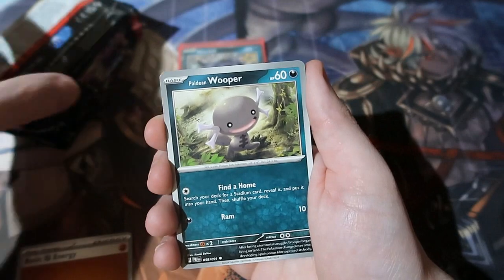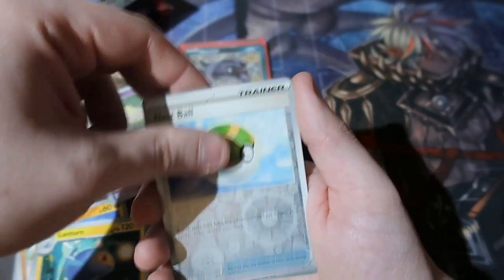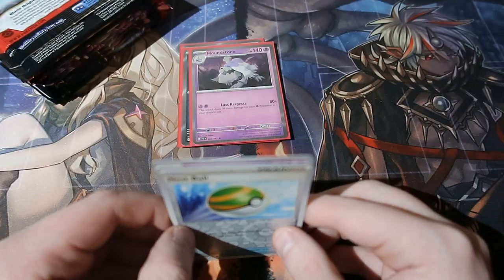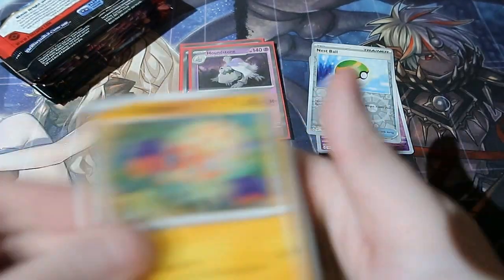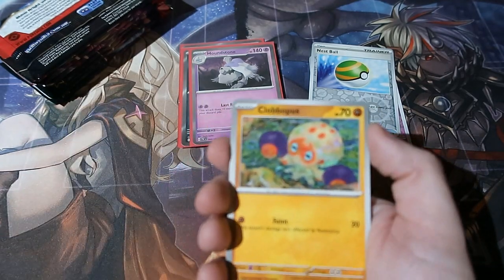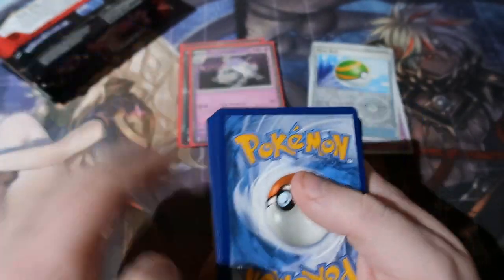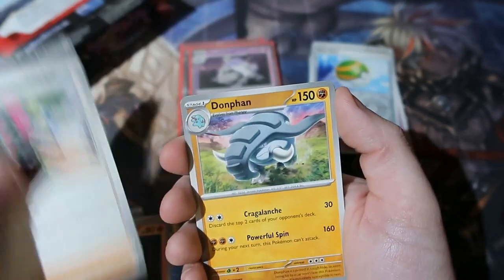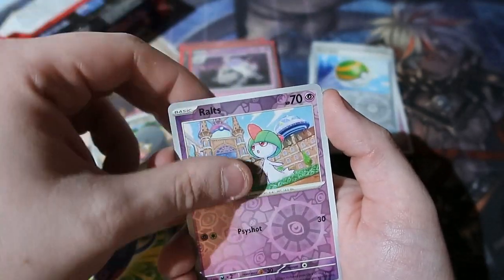One from the back as usual. We got a Fighting Energy, Wooper, Exeggcute, Mankey, the electric bird, Nest Ball, Lanturn, Exeggcute, Nest Ball, and a normal holo rare Houndstone. If I get a standard holo I haven't got yet I'll note it. We got Houndstone - that's good. Next pack, one from the back - there's the code and it's gone.